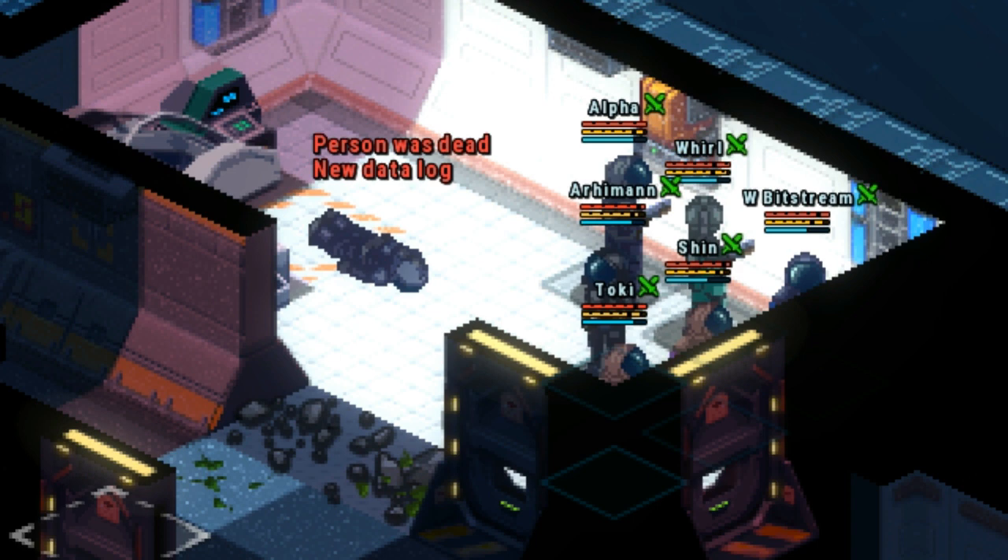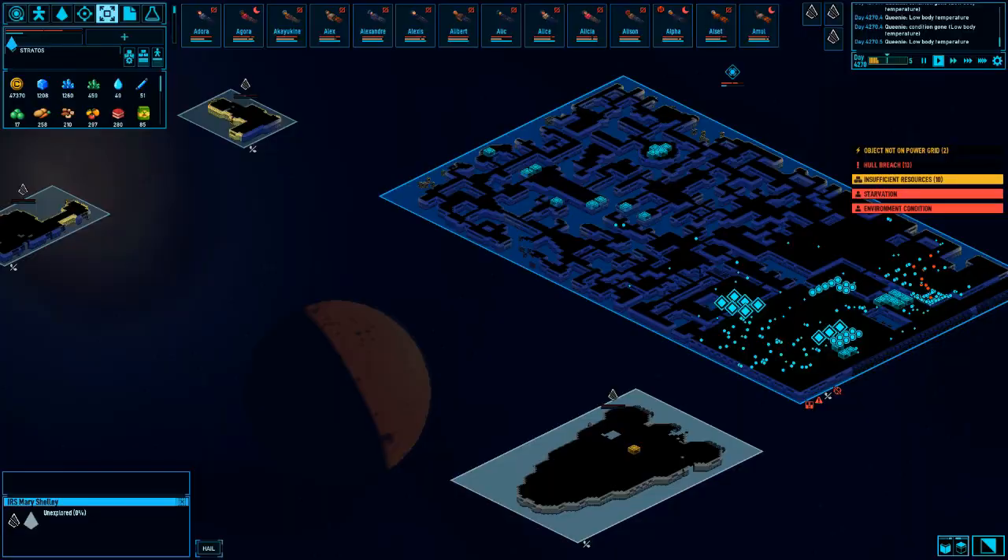There are nine of them. That's the only way to find them — in the Hypersleep Chambers. You can find Hypersleep Chambers in two ways: on Derelicts and on the Mary Shelley, which is also a Derelict.